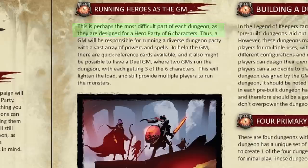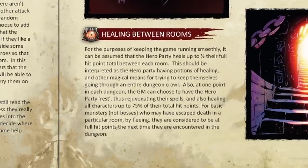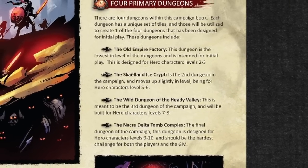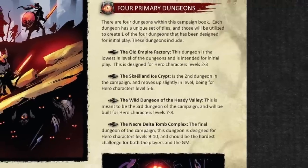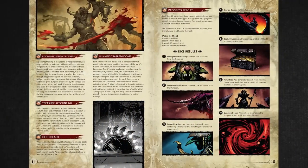They suggest possibly having two GMs run the game, splitting the six hero NPCs into two groups of three to manage. Either way, heroes heal up to half their HP between each room and once per dungeon get a long rest for full HP restoration. The four dungeons are organized by hero levels ranging from 2 to 10, which makes a lot of sense, since heroes above level 10 in 5e can make combat extremely slow and unwieldy.